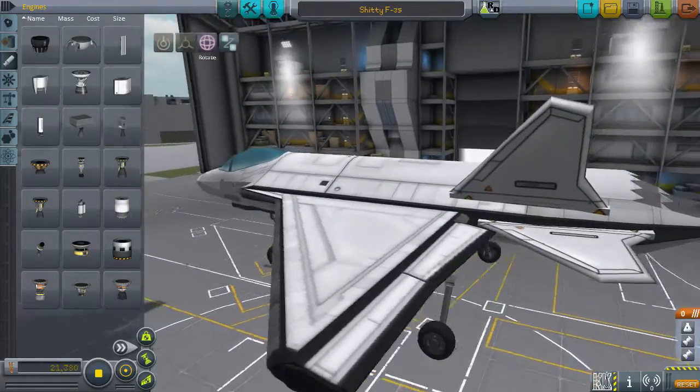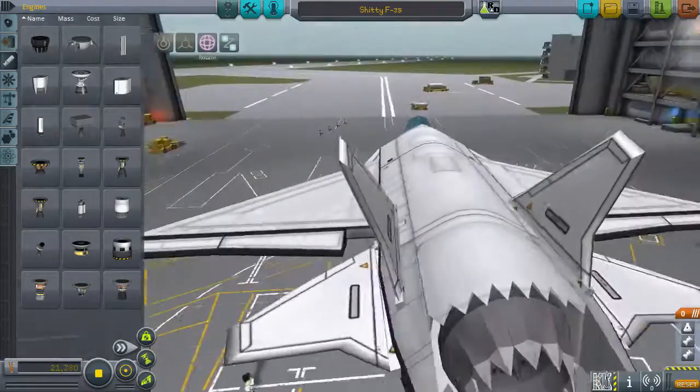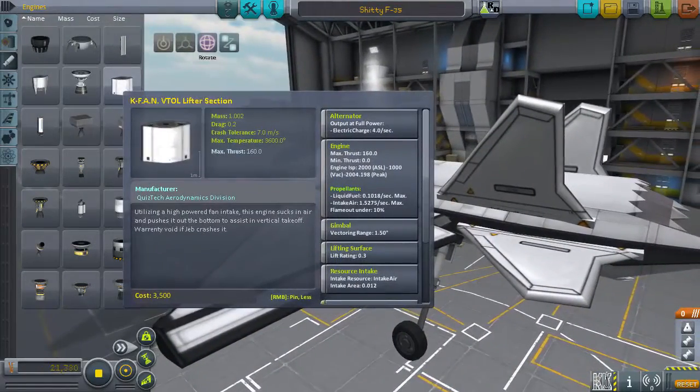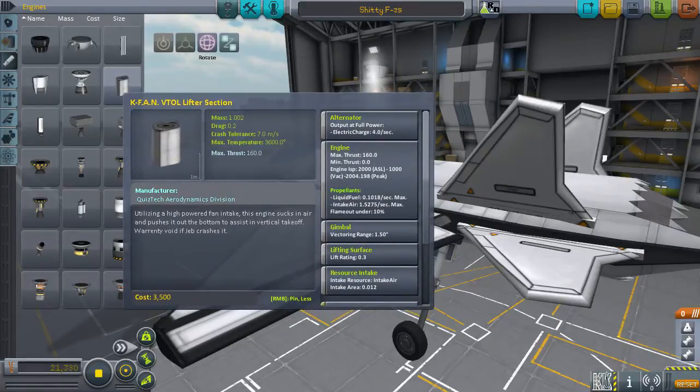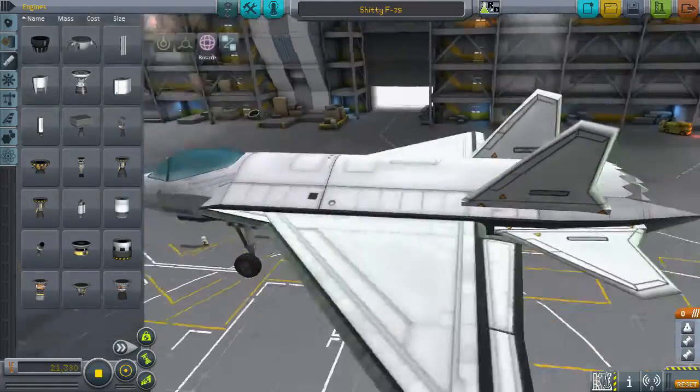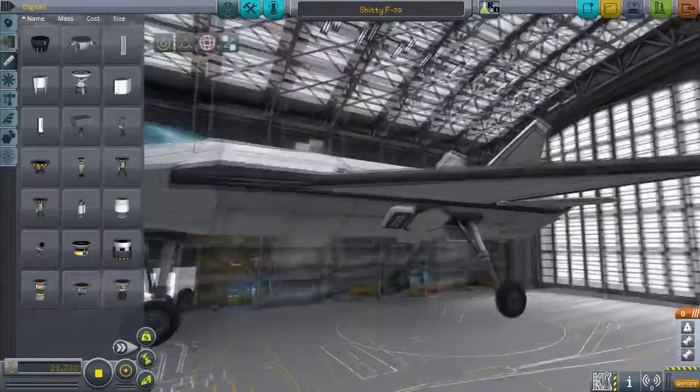You can look up the specifics yourself if you're interested, which, if you've gotten this far into the video, you're probably interested. And this is the VTOL lifter section, which is a high-powered fan intake. That is what it is right here — it's at the very front of this craft.